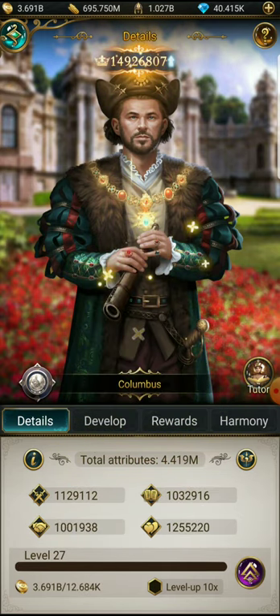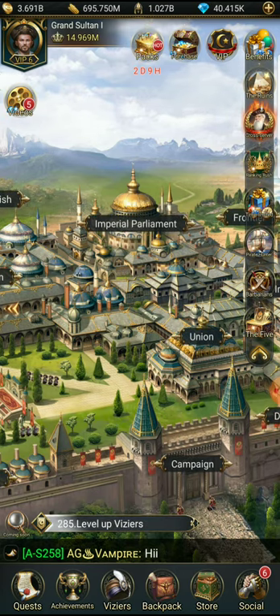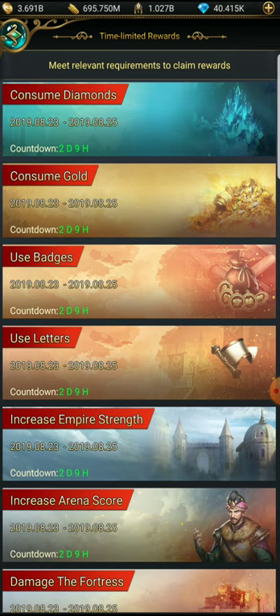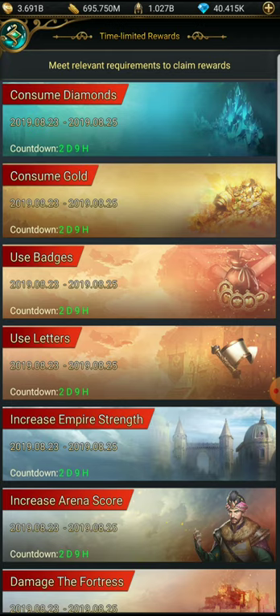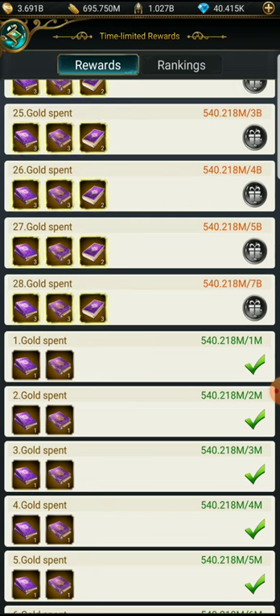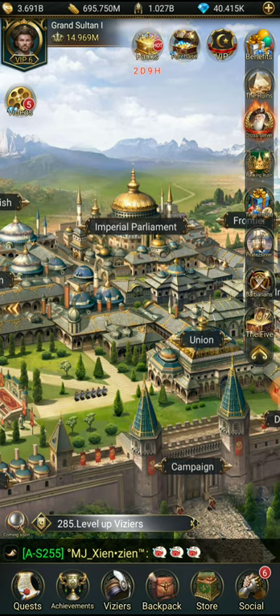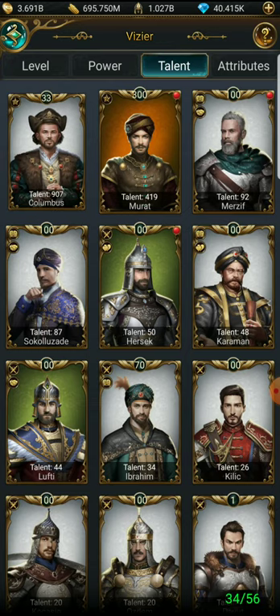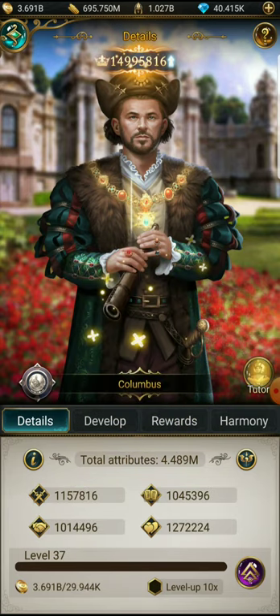We're not at a hundred yet. Let's stop and check on our loot. I did most of my time-limited — I got most of the stuff in there. Let's see: gold, need a spin — let's go to a hundred.